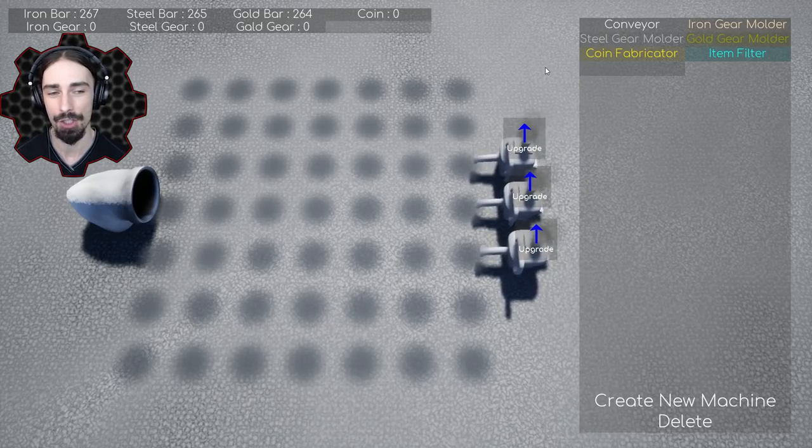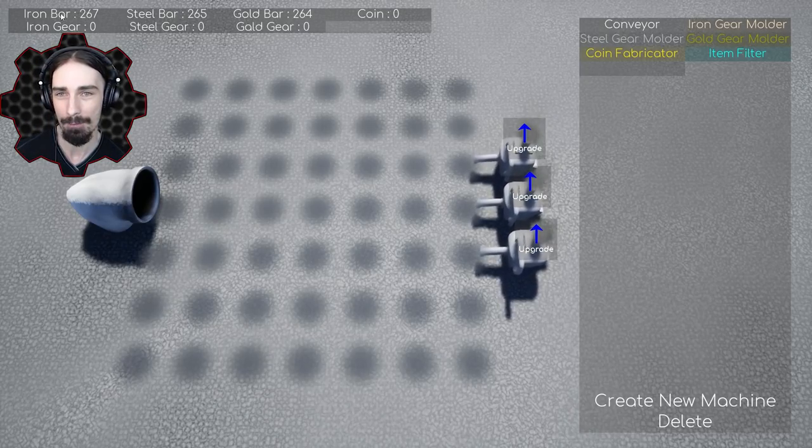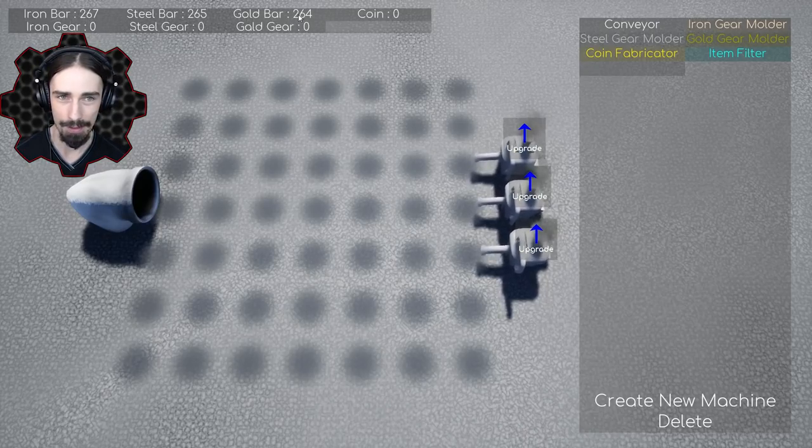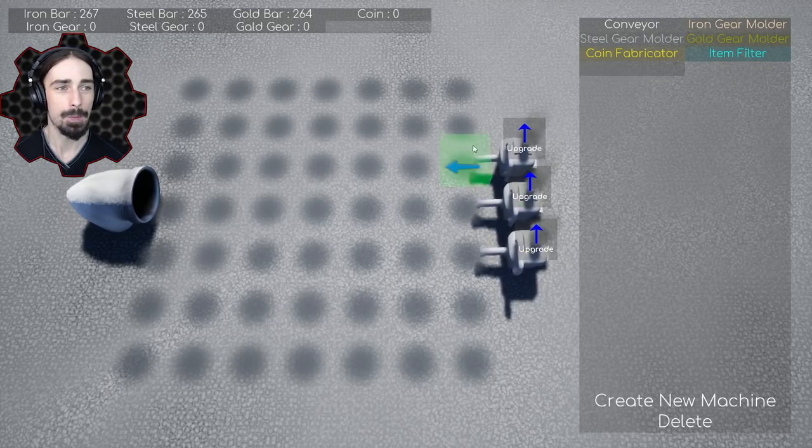The goal is to build a machine that can generate as many coins as possible. I actually just tested it out a little bit so I have more resources than I should — I started with 100 of each. The game starts off where I left off and I can't wipe my progress, at least not in any way I've found yet. So I've got a little bit extra resources and my goal is to build something that can generate coins.